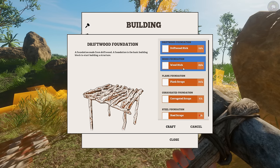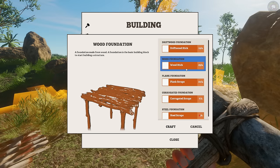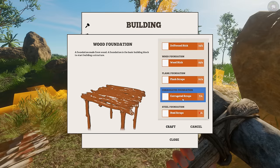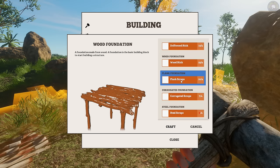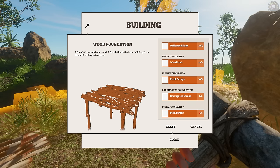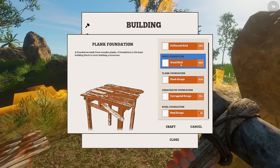We could do a dry stick foundation — we have 23 wood sticks. The wood stick looks a little more than driftwood, looks a little better I think. We have some steel scraps around here too, but I don't think a steel scrap base is what you want. You want to get wood. Planks would look really nice — we'd have to find a whole bunch of them.